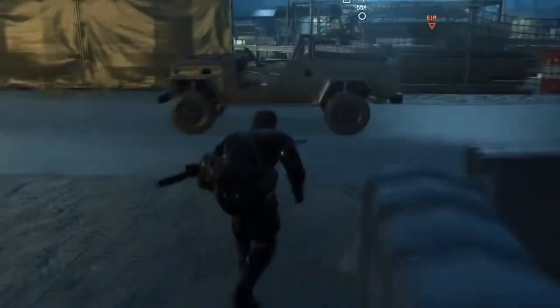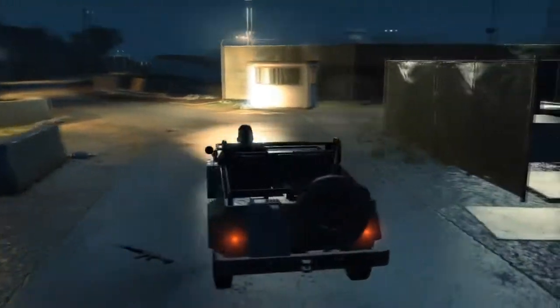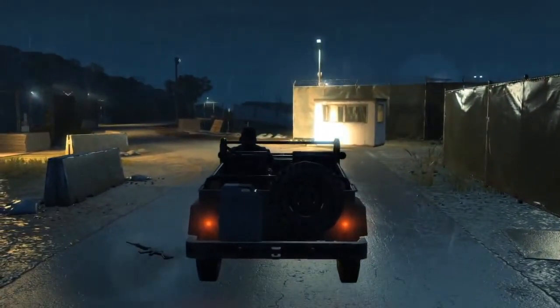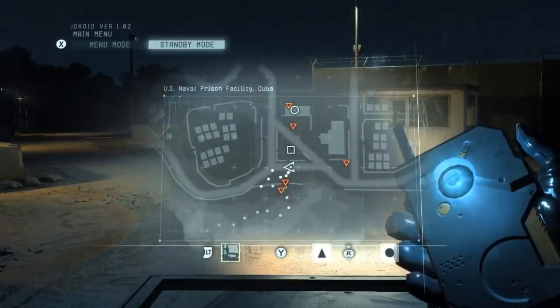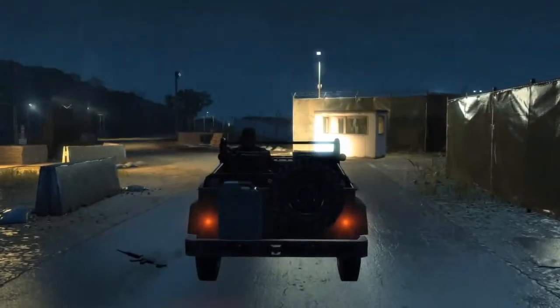Another new feature in Ground Zeroes is the ability to drive enemy vehicles. While in a vehicle, most guards won't be suspicious of you as long as you drive normally and avoid attracting attention to yourself. There are also fully covered vehicles which conceal the driver, allowing you to get close to enemies without them noticing Snake. Looking at our map, most enemies are on the eastern side of the base, so let's start by checking the west end.